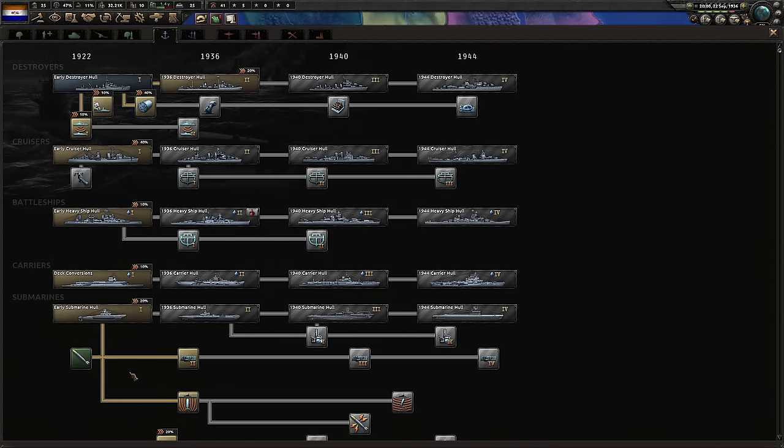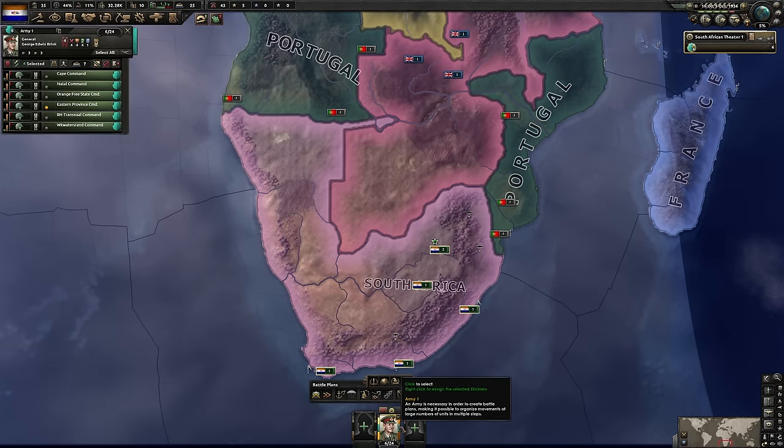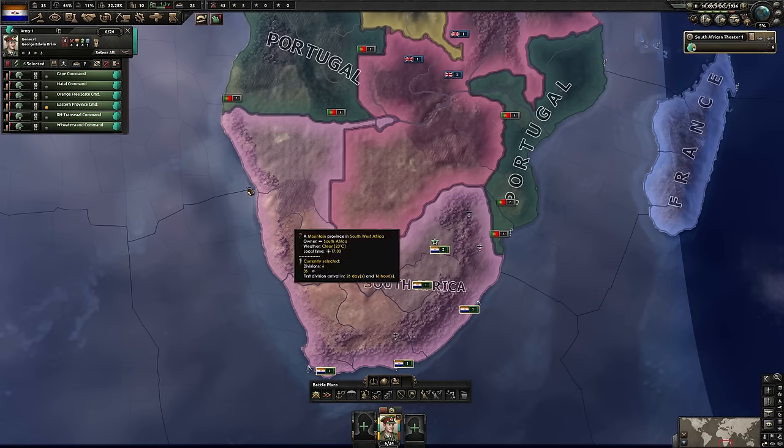With mechanical computing done, let's head for the key to our victory: submarines. I'm going to start making them early — we'll need them. We also have five army experience, so we will no longer be requiring the services of the military.